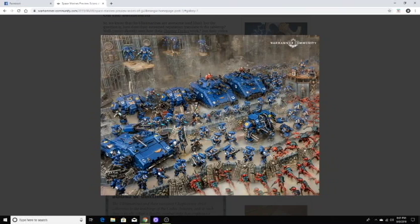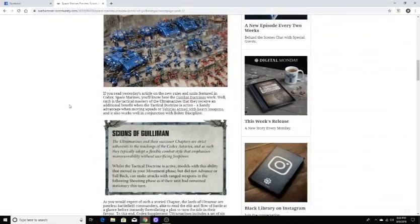We still haven't seen the stats on the Impulsor. My guess is maybe it'll be Toughness 7 while the Repulsor is Toughness 8. I'm also curious about the distance — since the Repulsor can go 10 inches, I'm assuming the Impulsor will probably move 12. I'm also curious about the shield dome option they mentioned, what that bit might look like, and whether the orbital bombardment comms array takes the place of the shield dome or the missile array.